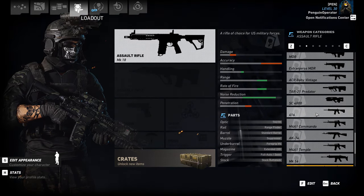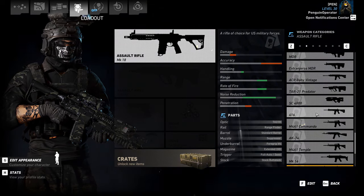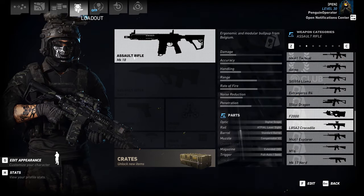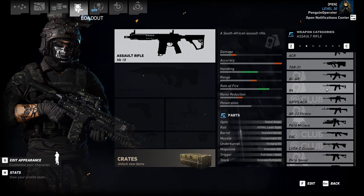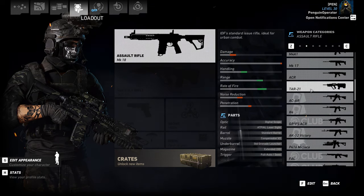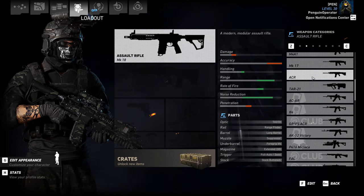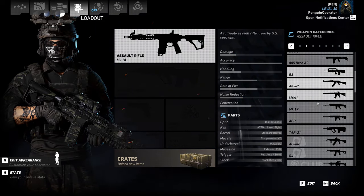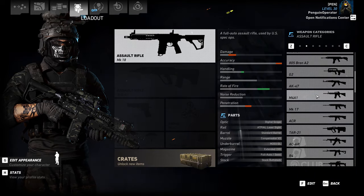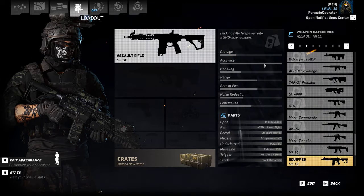That being said, it still does fairly well in combat. The damage is comparable to most of the other assault rifles in the game, so it's not really a bad issue. It's just, why did Ubisoft give the Mark 18 a significantly higher damage bar when it doesn't really do more damage? You can't really trust the damage bar in this game, unfortunately.